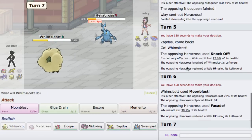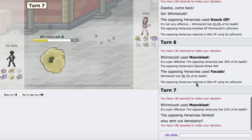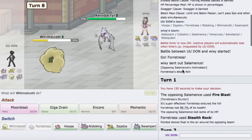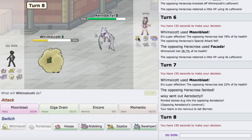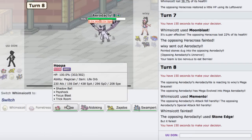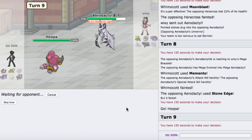I see Facade here — did you put the wrong item on, or are you expecting to get burned? He just wanted damage on me anyway. He goes into Aerodactyl, and his Salamence had Intimidate. If I Memento here I could probably go Swampert, Raindance, and win. But alternatively I can go into Hoopa and Trick Room — I think that also pretty much wins the game. Let's go Hoopa and get Trick Room up.